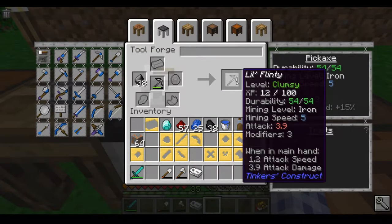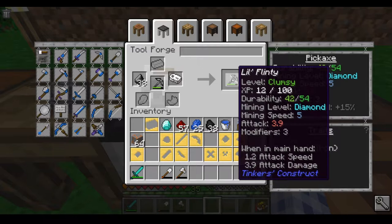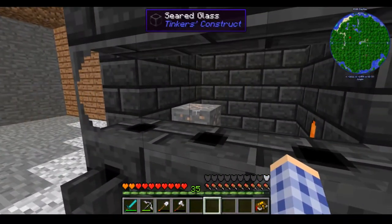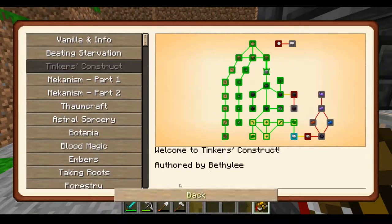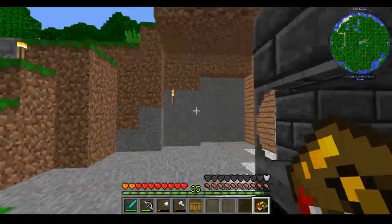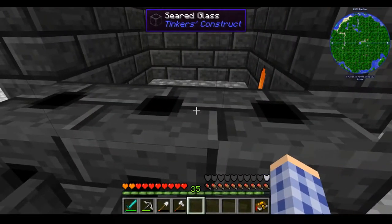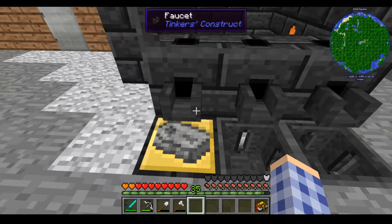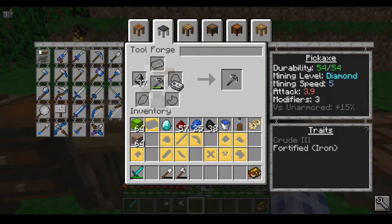Right now little Flinty has a durability of 54 and a mining level of iron. If we put the iron sharpening kit on, his mining level goes up to diamond — it doesn't affect durability but it raises your mining level. When the steel melts we're going to bump him up using the steel kit. Anti-block limes — I've never really messed with that before, looks pretty cool. There's my steel: one iron ore plus four pieces of coal gives you two steel ingots or one steel sharpening kit. Back up here to the tool forge — little Flinty is now going to have a mining level of obsidian.